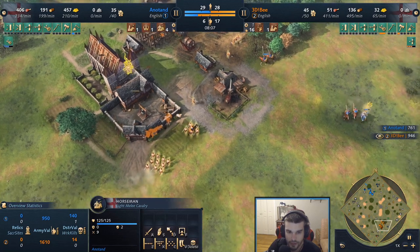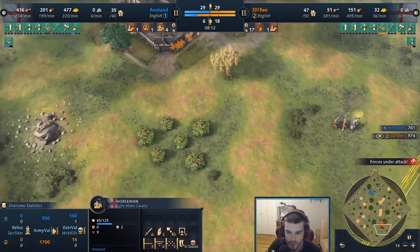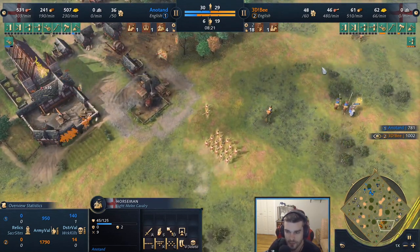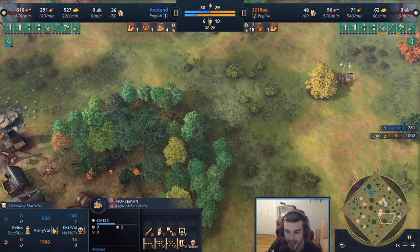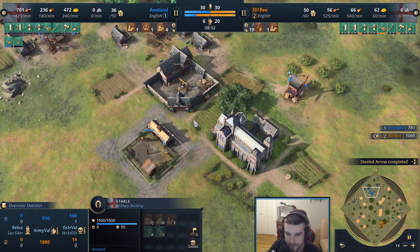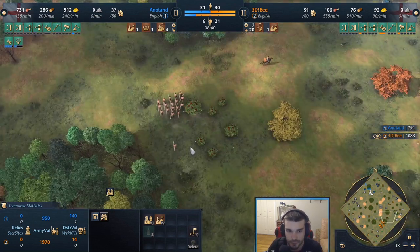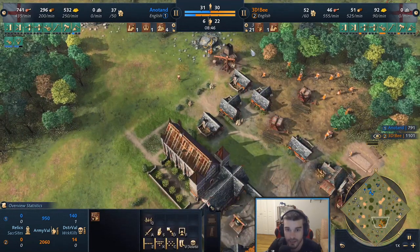Good little split here — two horsemen come in and dive right back away. The other horsemen and the king circle back around for that deer, but the outpost is seen and the horsemen-king group backs away. At this point Anatan has the gold in the bank essentially to go up to castle age, and has a stable to produce knights if he does. We'd like to see another production building or two drop — and the scary thing: 18, 19, 20 longbows, continually massing, three more in queue.